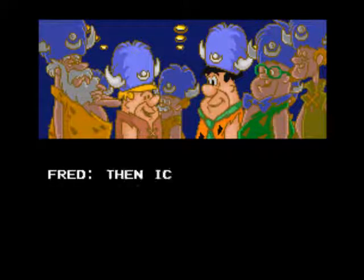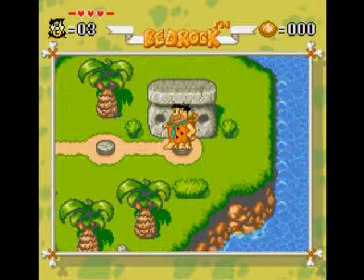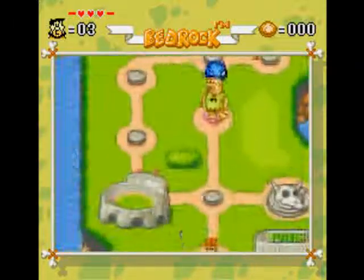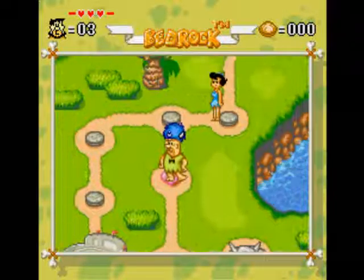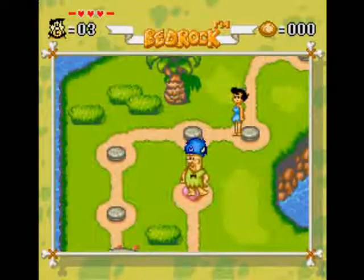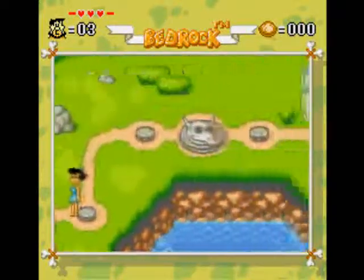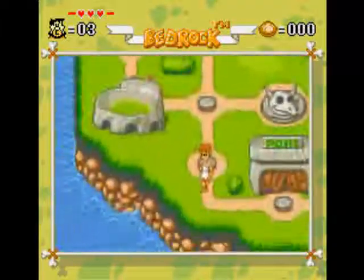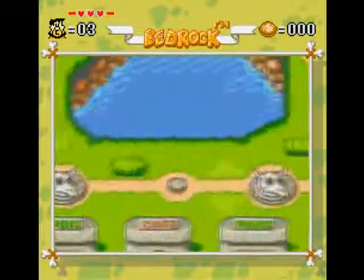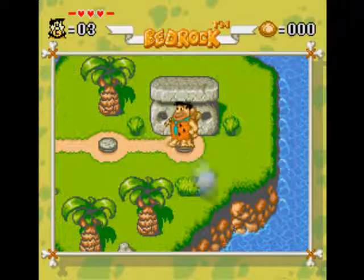As you can see, this is partly a board game and a platform game. The main goal every world is to get to these guys — at least in world one, world two — and they'll challenge you to a race. You also have to avoid Betty and Wilma, because when you walk into them they'll drag you to some random other spot on the map, so you don't want that.